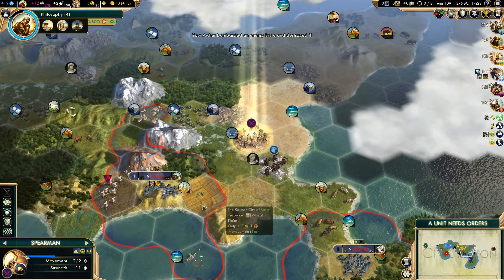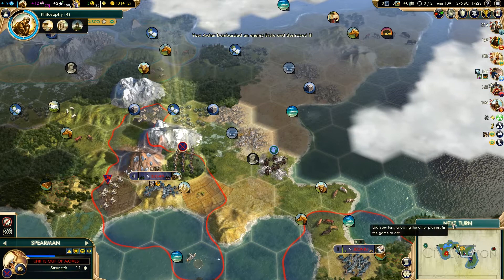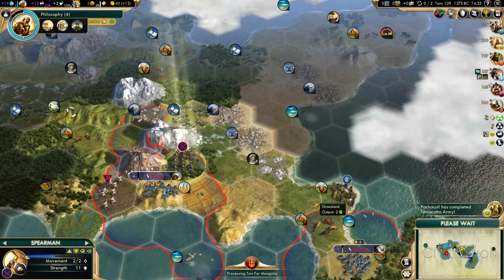Still 53 turns until growth, which is actually quite bad. Pachacuti has completed the Terracotta Army - maybe it's definitely time to try and get him to go to war with France.